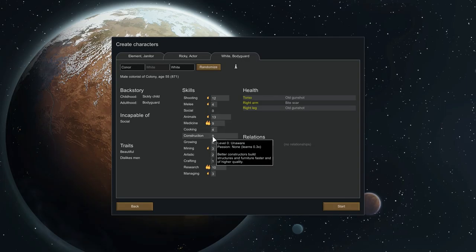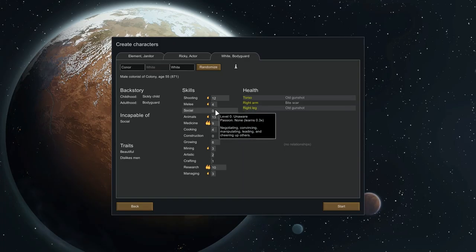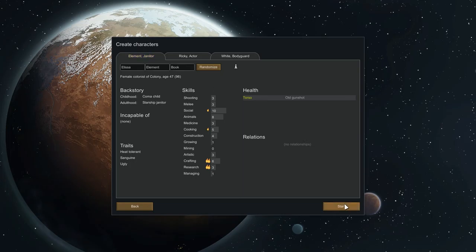This will do. You can learn how to construct things and do social — you'll talk. And we have a doctor. You are the doctor. White bodyguard is the doctor. Element, Ricky, and White — White is everything. They are everything. And you dislike men, but you're beautiful. Wait — dislikes men. And you're male. I was just about to think: how does that work out? Because usually when they're a woman they dislike men, which means they're not going to have children. So you dislike men, which means you probably like women.